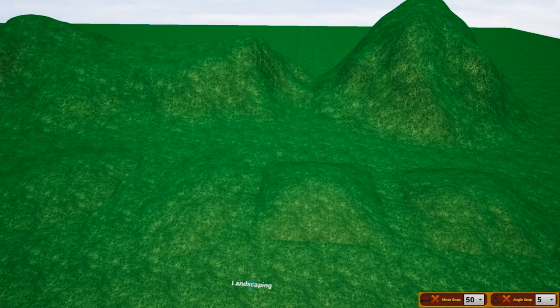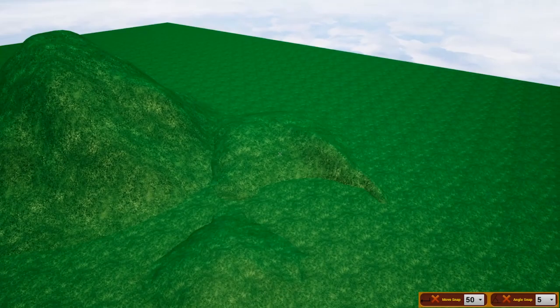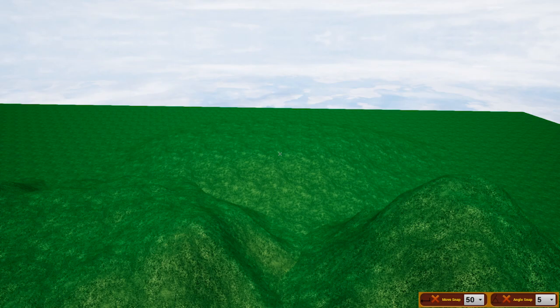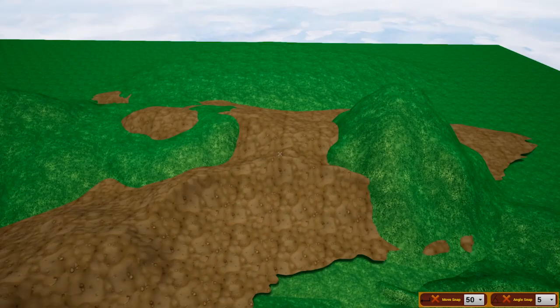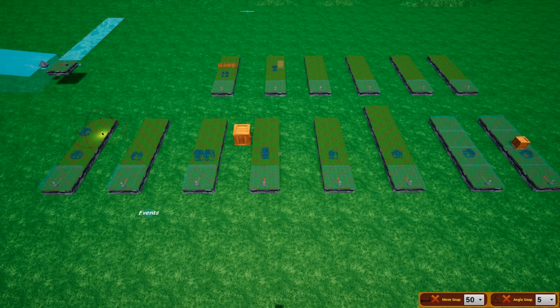Landscaping is an important but often overlooked part of this game. Press Tab, go to Landscapes — you'll find a few options, and even more in User Content. These really do make your maps look a lot better. You can change scale like any other object, but more importantly go down to your Themes and change how they look even further. Seriously, don't be lazy — put some landscaping in your maps.